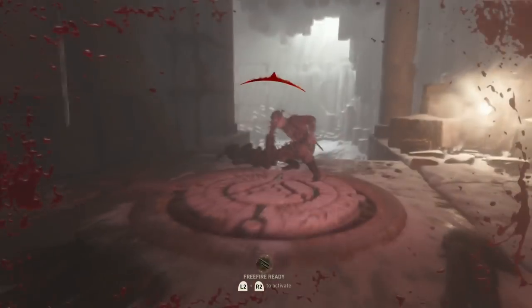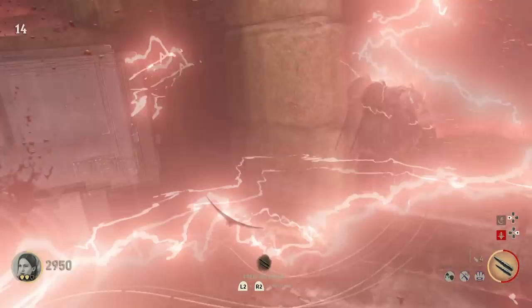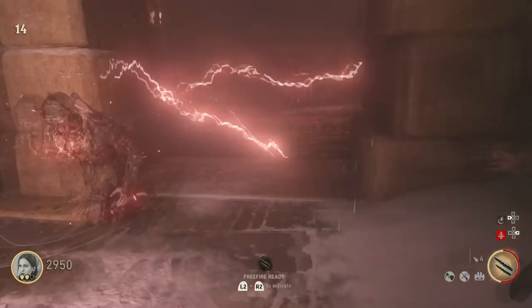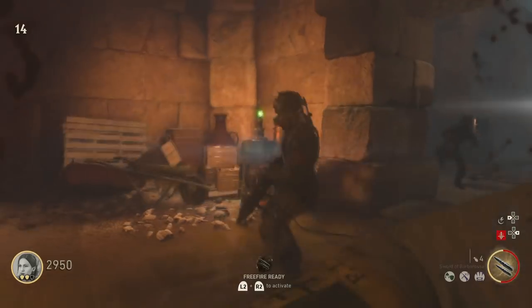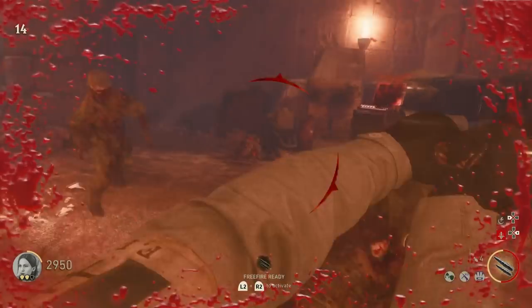Hey, what's up soldiers, my name is Craig FPS, the zombies extraordinaire. Today I have a tutorial on how to get the Sword of Barbarossa on the survival map Altar of Blood in World War 2 DLC 3. After you complete the full Tortured Path easter egg, you unlock all three maps as survival maps.